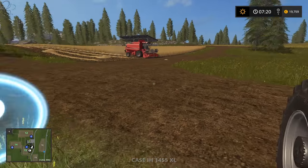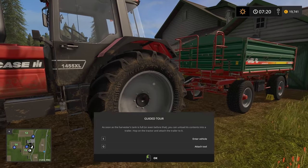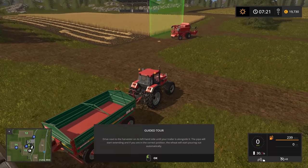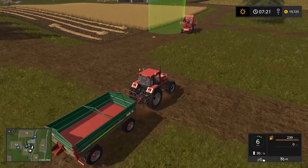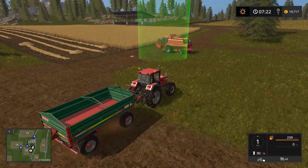It says: as soon as the harvester's tank is full, or even before that, you can unload its contents into the trailer. Hop into the tractor and attach the trailer — press Q to attach — and drive over to the harvester. If you pull up alongside, he'll start emptying automatically and deploy the pipe.